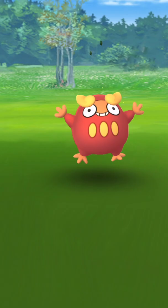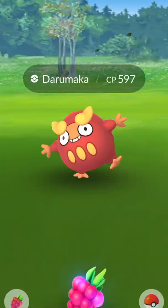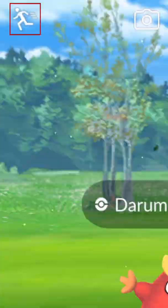This is going to be a Darumaka, but let's just pretend it's an Alolan Meowth or an Audino — those are boosted Stardust Pokémon. I prefer to give it a berry, then go up into the top left corner and hit that run button. When I hit the run button, the field research task is not there.